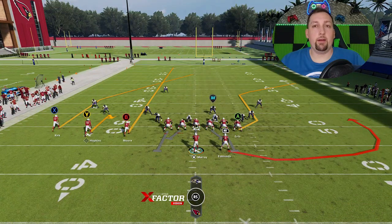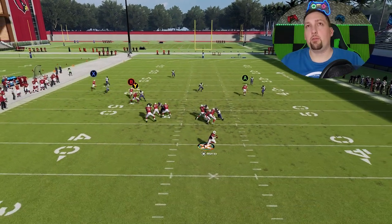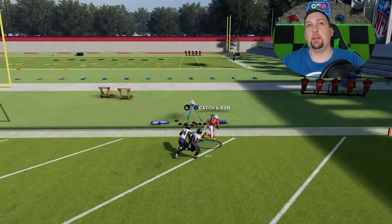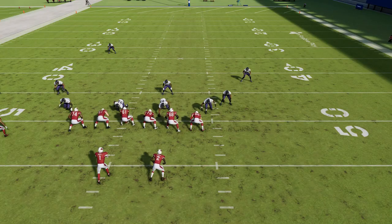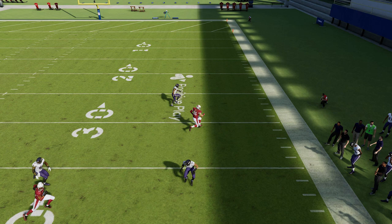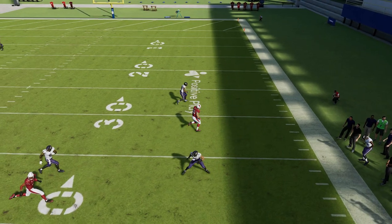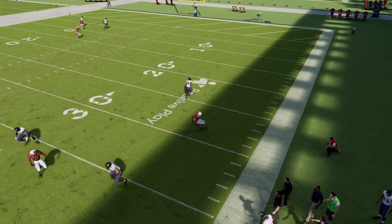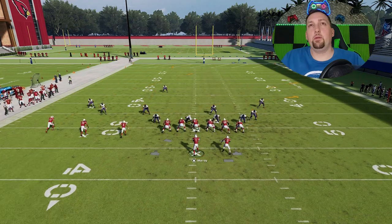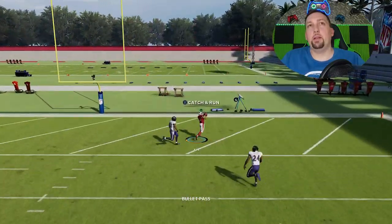Against Cover 3 it is pretty much the same setup, but you just have to put the B route on a streak instead of the Y route, and then put the Y route on a slant. I'll block my running back again. The A route actually does a pretty good job of pulling that Cover 3 corner back too, so I'm going to leave him alone. You can see how we have a very easy one-play touchdown over the top against Cover 3. This particular route is one of the better routes in the game at pulling this cornerback to a point where he almost commits, because there's nothing over here. The pass lead is probably the most important part - you have to get a pretty dramatic pass lead to the X route, the more dramatic the better.